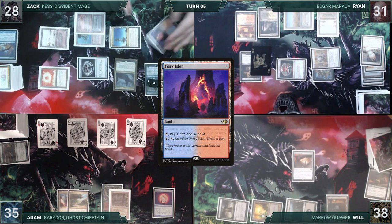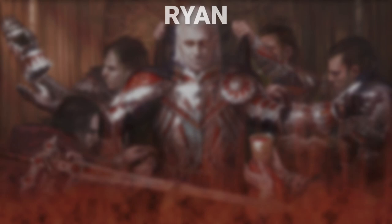What a super spooky game that was! For Game 2: Ryan brings back Edgar Markov with Mox Diamond, Scalding Tarn, Arcane Signet, Snow-Covered Swamp, Liliana's Standard Bearer, Cabal Therapist, and Dark Confidant. Will brings back Marrow Gnar with Vampiric Tutor, Mox Diamond, Ancient Tomb, Scroll Rack, Rat Colony, Metallic Mimic, and a Swamp. Adam brings back Caridor with Recruiter of the Guard, Diabolic Intent, Vampiric Tutor, Savannah, High Market, Bountiful Promenade, and his London Mulligan is Gaia's Cradle. Zach brings back Kess with Snow-Covered Island, Mana Confluence, Morphic Pool, Preordain, Mox Opal, Ancient Tomb, and Talisman of Creativity.